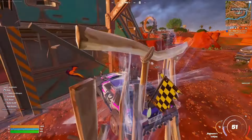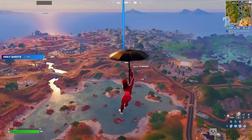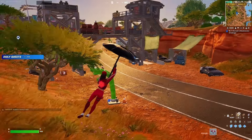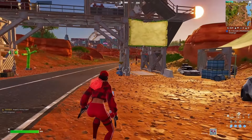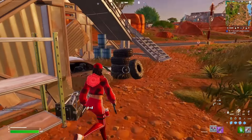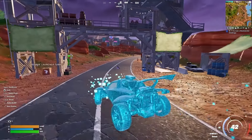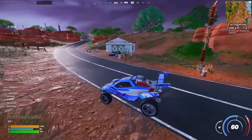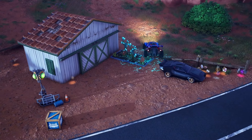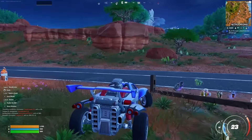The fifth spot is called Cliffside Lodge, located exactly here. It seems like a tiny spot, but let me explain. Land on the west side, where you will always find two guaranteed chests: one in the little tower and one in that tent. If you didn't get any minis from the chests, go down to this little hut and drive into the cacti — they give you 20 shield each.